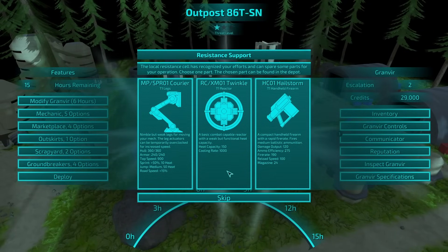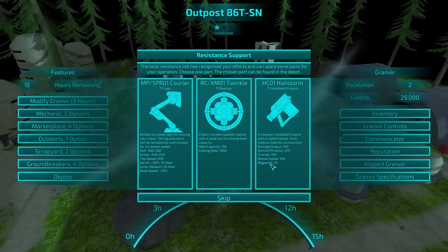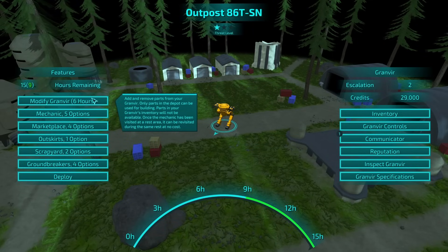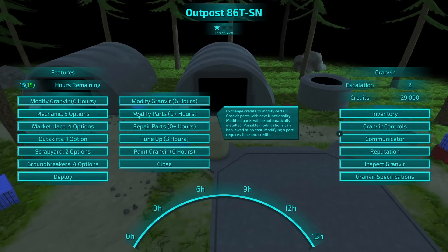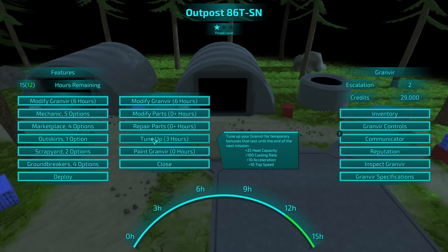So what can we get? Higher heat capacity. Hailstorm handgun. Or courier legs. Let's go for the reactor, I think. So let's modify Granvir. Mechanic, modify parts. Let's change credits to modify certain Granvir parts with new functionality — they'll be automatically installed. Could also repair. Can tune up for that extra heat. I don't know how necessary that was.